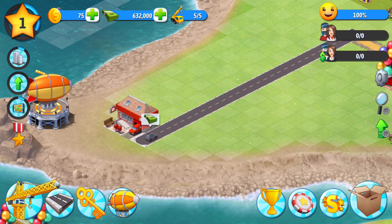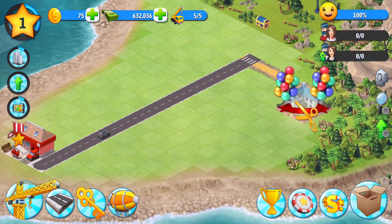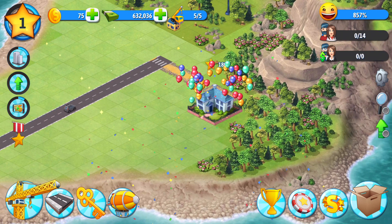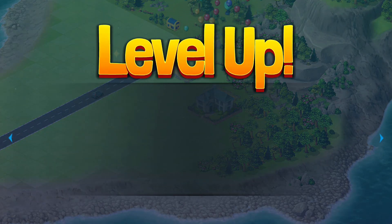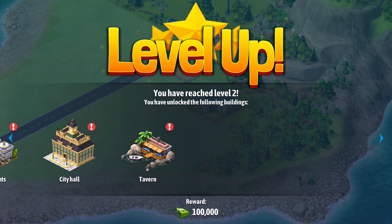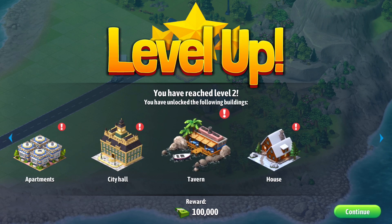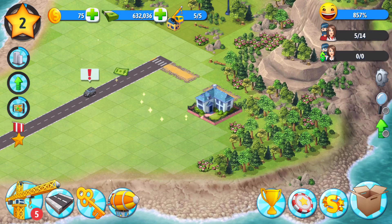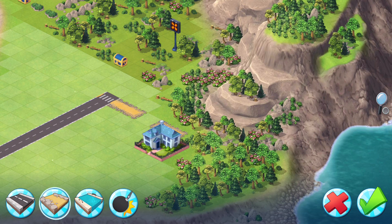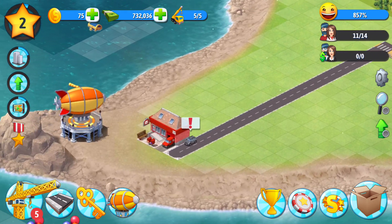Level up! We got a shopping mall, a cafe, a house, apartments, city hall. Lots of things. And $100,000. So one thing I can see with this deal here is it doesn't seem like you have to farm — you just have to generate cash.